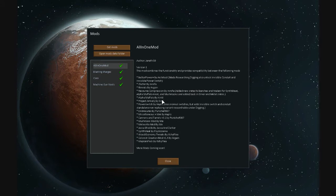Alpha Muffalo by Karid; Project Armory by Evil, which adds a bunch of weapons; Power Switch by Hateblow; Embrasures by Punisher R007; Miscellaneous Plus May by Haplo; Cannons and Turrets by Punisher; Musher mod by me; Meteorite mod by me — I'm assuming that's Jeth or Jarethi50, maybe that's just their name. Jaxa Shields by Jaxa and Darkir; Synth Meat by Psycho Sama; Wood Economy Tweaks by Itchy Flea; the Map Gen Pack by Itchy Flea; and the Colonist Creation mod by Argain. These are very big game changers — embrasures are something I hope they actually implement without a mod into the game.